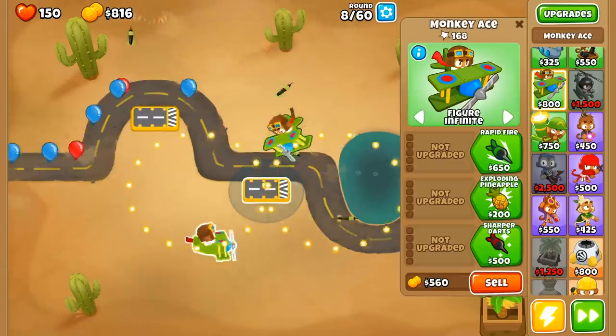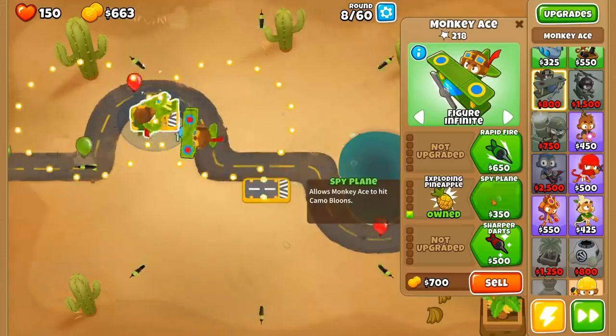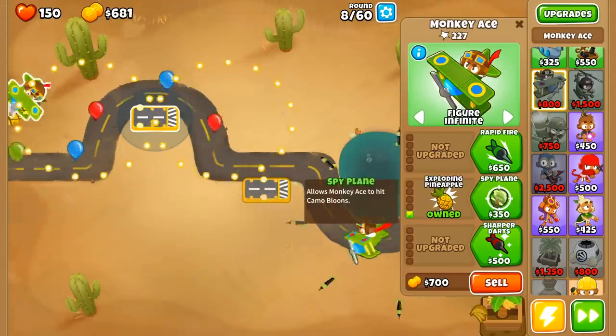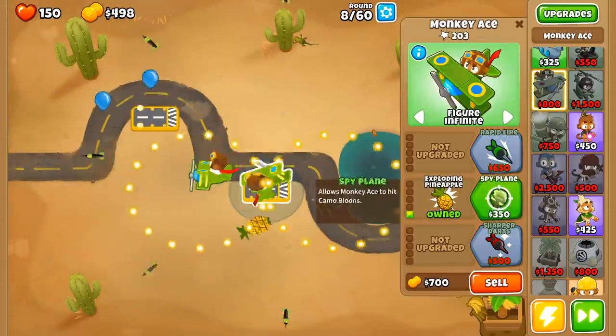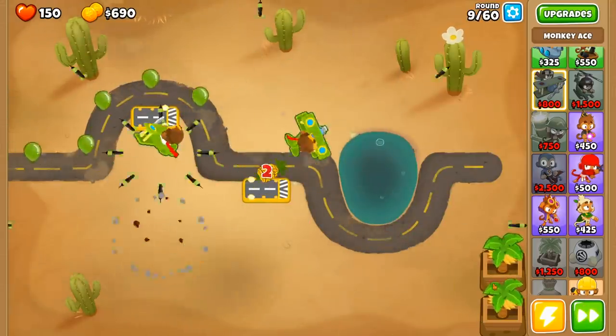Let's go ahead and get some exploding pineapples. Let's see who covers the road the most — this guy, actually. And then we can get Spy Plane as well. The first thing we're going to want to do is get exploding pineapples on both these guys.